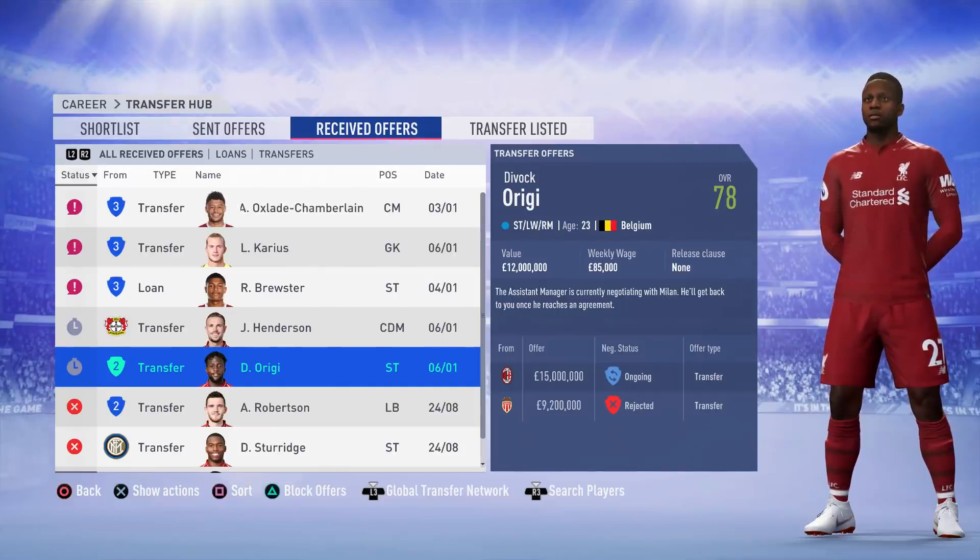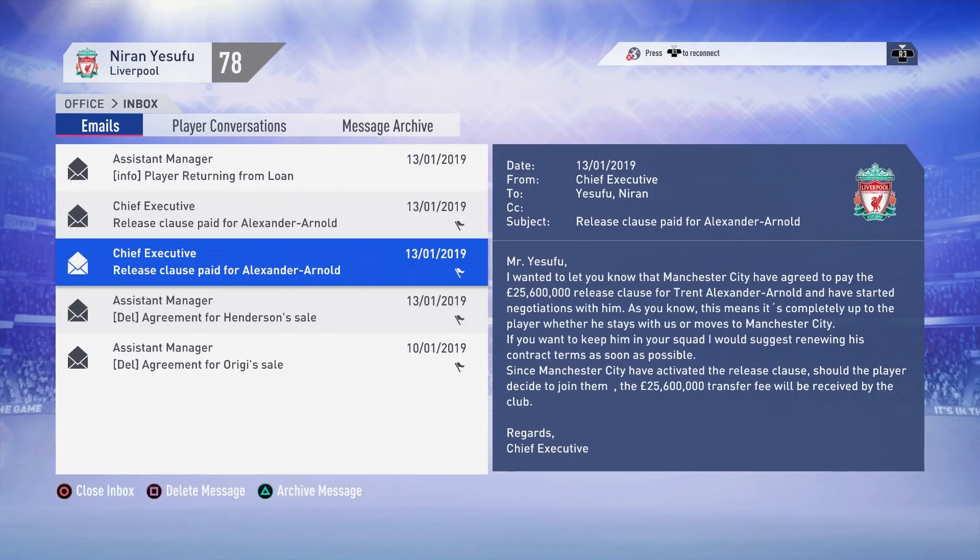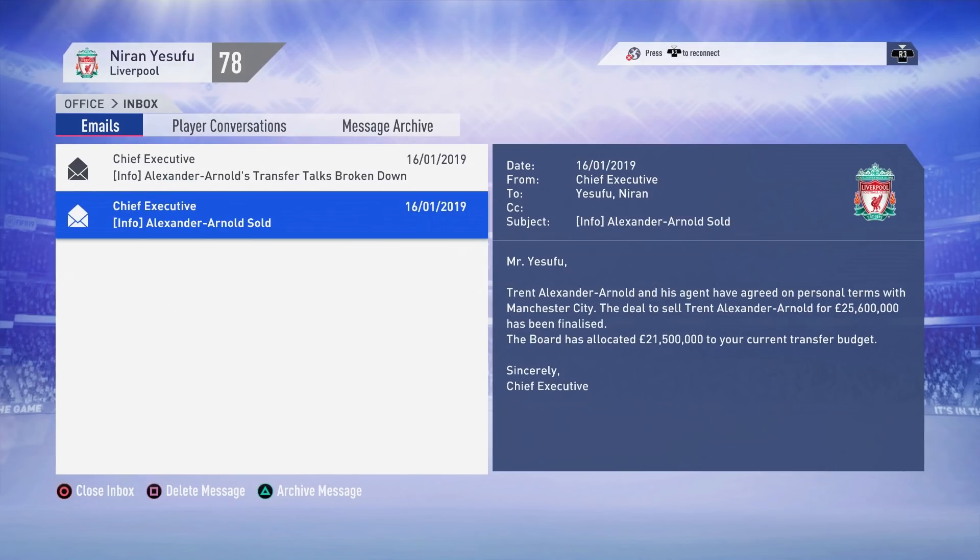Something I did not plan for: we've agreed on Henderson and Origi's deals, but we've actually had a release clause paid by not one but two teams. Bayern Munich and Manchester City have paid the £25.6 million release clause that is part of Trent Alexander-Arnold's contract. I didn't even realise he had a release clause — it just shows you've got to be careful and check these things. I would have offered him a new contract without one if I'd known. Man City also paid it, and clearly he's worth more than £25.6 million.